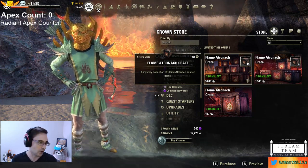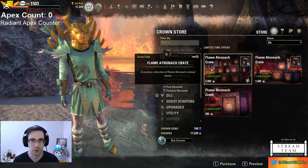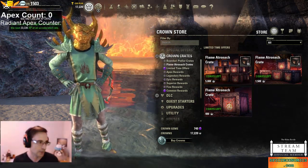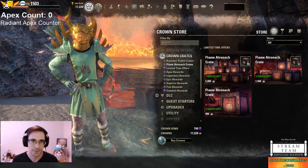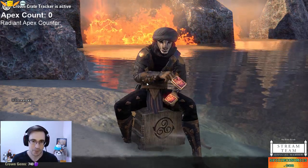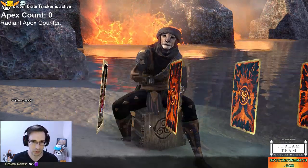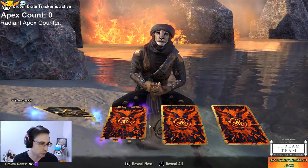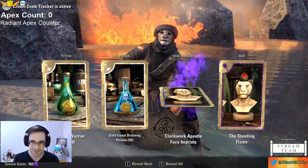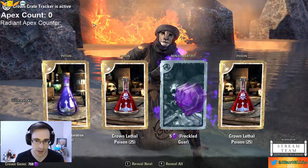I'm hoping to get enough gems to get all the Apex mounts, and hopefully I get some Radiant Apex — maybe. I'm not counting on that. We're going to keep track of the Apex as we get them, and Radiant Apex on a separate counter. I had 740 Crown Gems to begin with, so we'll see how many 100 crates adds to the Crown Gem total. We have Twitch chat here, so I hope they get a better impression of the drop rates as well.